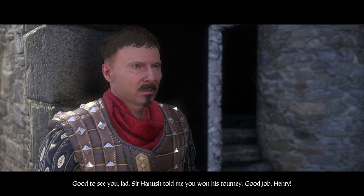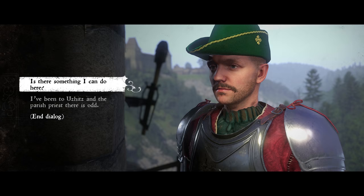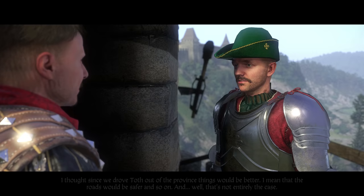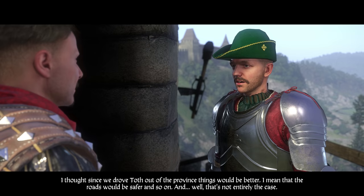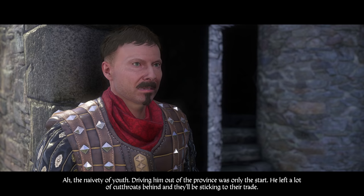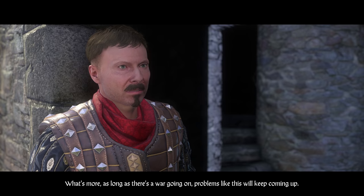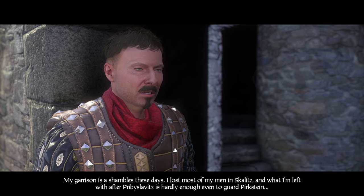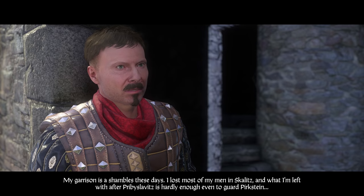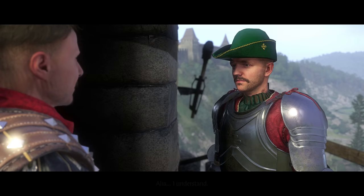Sir Radzig tells Henry that after driving Toth out of the province, things aren't necessarily safer — he left a lot of cutthroats behind. Radzig explains his garrison is in shambles after losing men at Skalitz and Privislavitz, leaving barely enough to guard Pirkstein, let alone patrol the province. He mentions he's asked an old acquaintance, Sir Kuno of Rickwald, and his mercenary band for help — mostly former convicts, but capable soldiers.